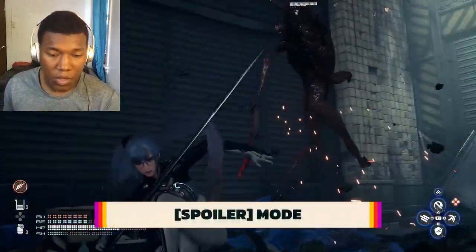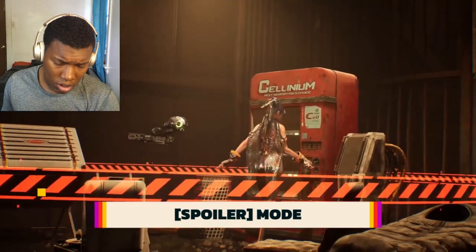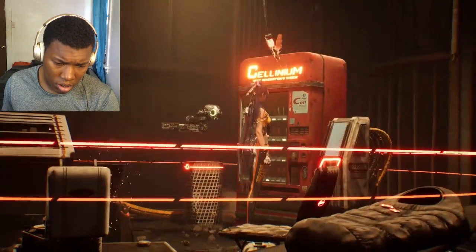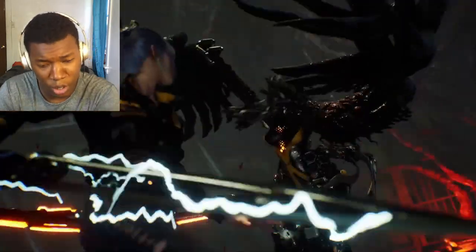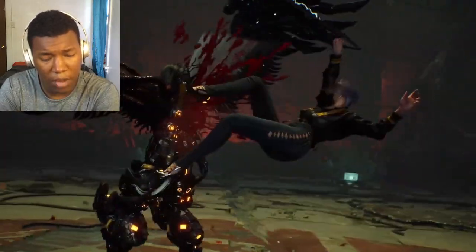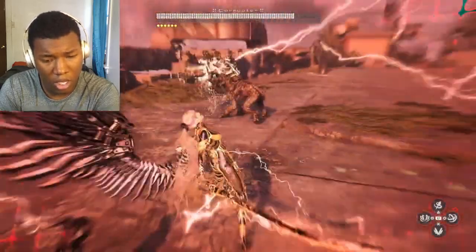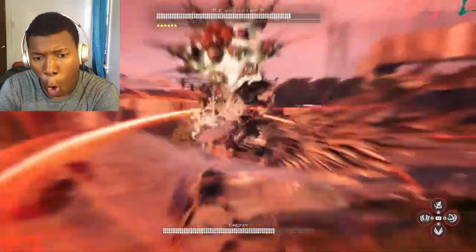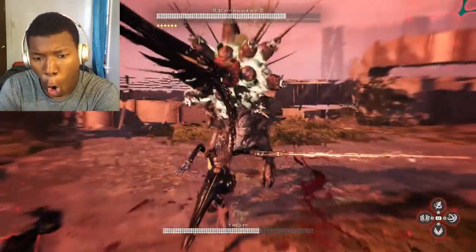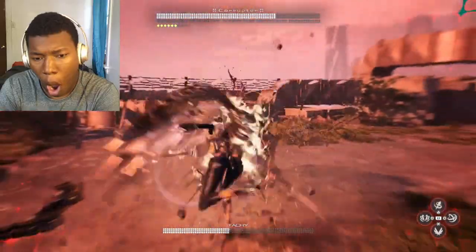Number 13 is Tacky Mode — minor spoilers ahead. About halfway through the game, after you've defeated Corrupted Tacky, you'll unlock Tacky Mode. This makes Eve invulnerable for a short period of time as she attacks everyone around her. It's a great offensive ability, but you can also save it for when you're in a pinch, since the invulnerability window makes it a strong defensive option too.